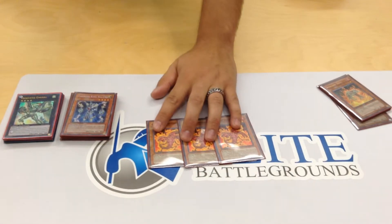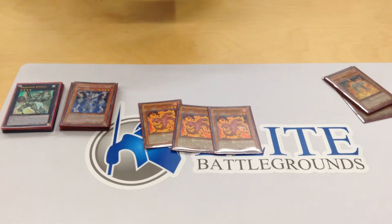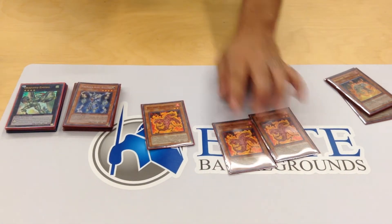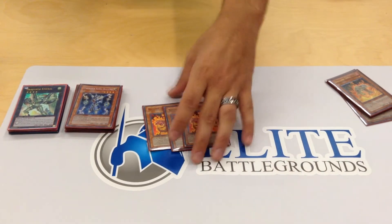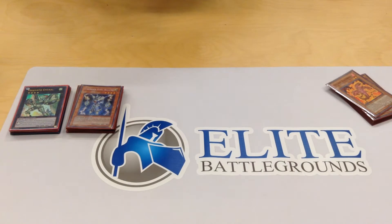Three Scattershot — this card puts in so much work. When you send one of them off of the Reload, you can send the other two and inflict 500 for each one sent, so that's 1,500 burn, and you get to destroy their monsters during their turn.